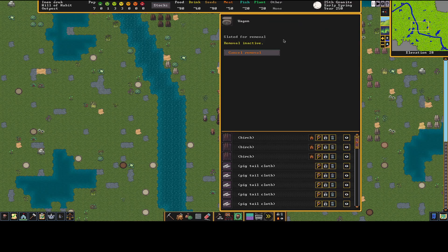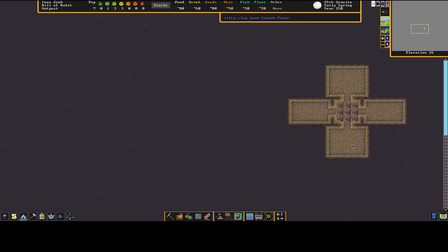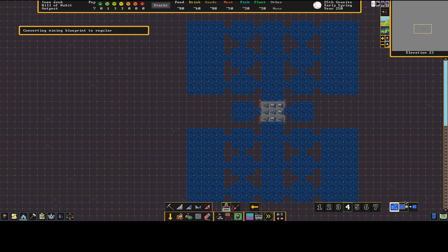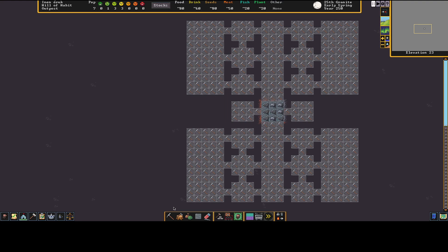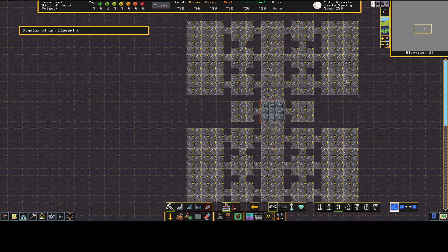I'll deconstruct the wagon and set up a meeting zone inside so there's less chance of getting caught in rain. Now that they've dug out the area, I'll change blueprints to standard selections and highlight everything to let them dig it all out. You can set priorities for digging jobs — one is highest, seven is lowest. I'll set my two offices and the first workshop areas to priority three.